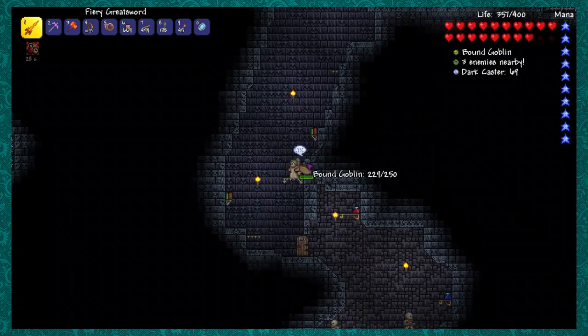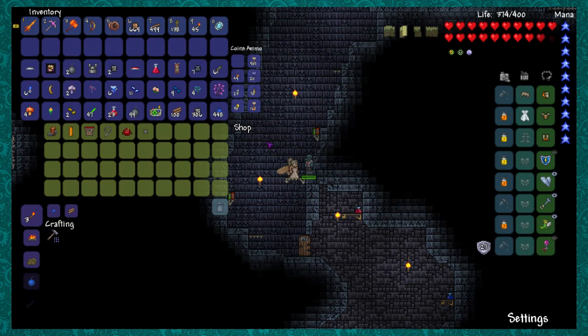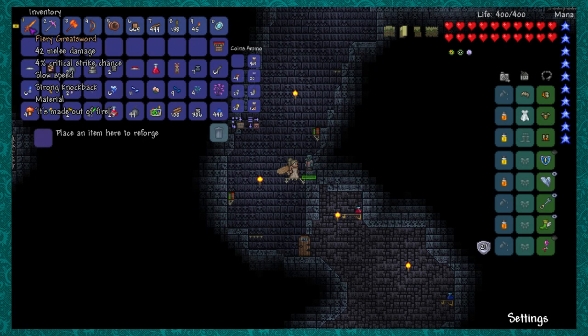Oh, I found the Goblin! Hello little buddy, I found you! This is what I needed — I wanted the accessory reforging. As I was saying, I have a bunch of biome keys on my off-recording character but can't open the chests yet. Anyway, I'll stop talking about that. I can go ahead and reforge some stuff — I want to reforge my sword.